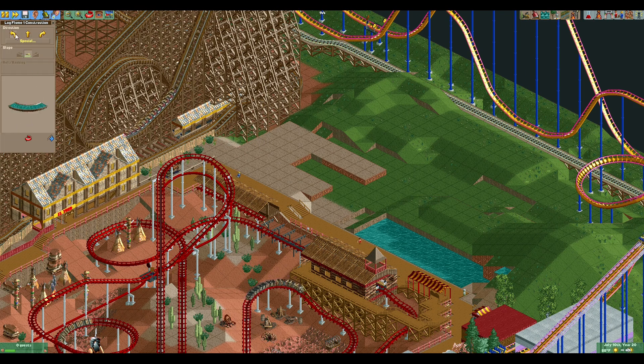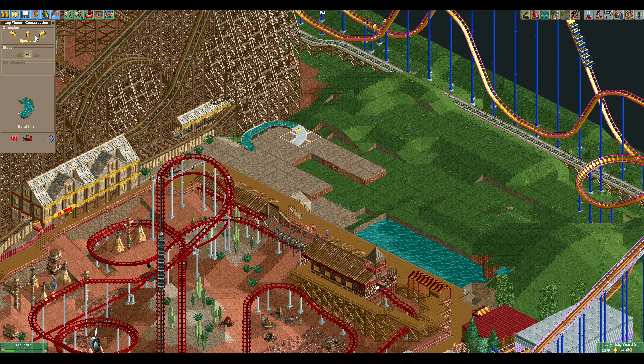We want our drop that leads into the ending bit and then our station. One of my philosophies of log flumes is that you really want your large drop at the end — you want it to build up to that climax of excitement. Typically with a log flume, you'll have one mid drop and then a big drop at the end. In RCT the flumes are slow, so they're not as exciting as in real life, which is a little disappointing, but we do what we can.